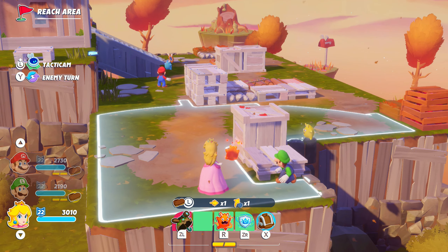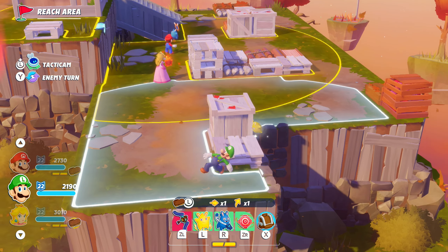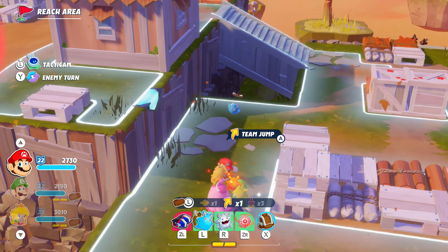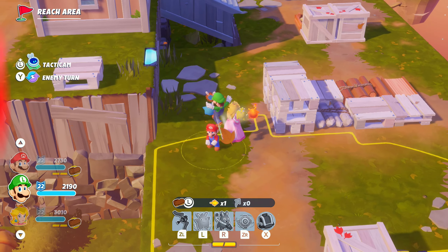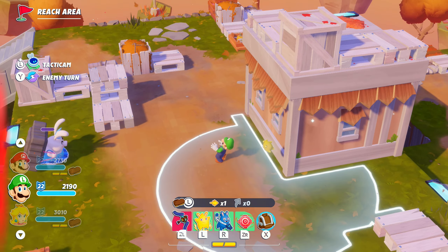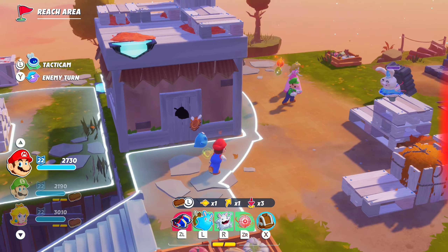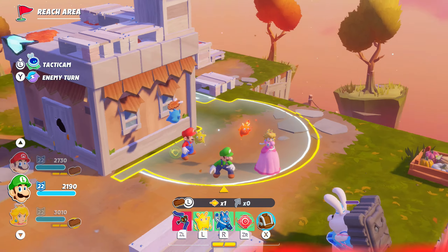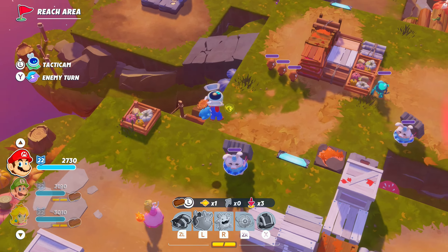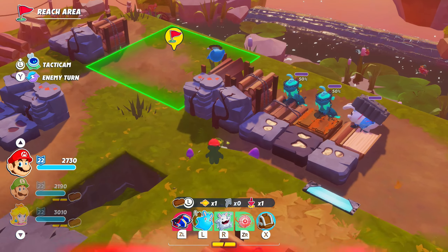Tip 11: Here's one of the best ways to move your entire team the furthest. Whoever is farthest back, move them up to their maximum distance. Then the character that is the most up front, move them backwards into their movement zone, and team jump them as far as they can travel. Then you can move that character that was already furthest forward normally, but now you also have newly placed allies to team jump off of, getting them even further forward than they initially could. This is great for mission types where you just need to reach an exit zone.